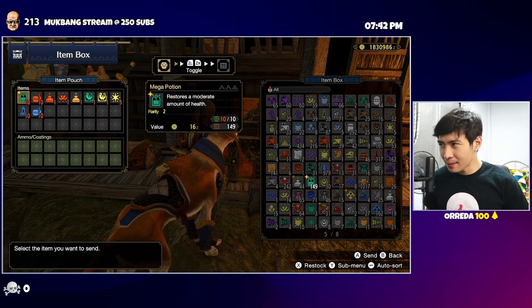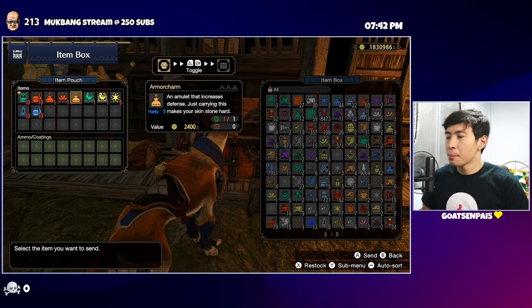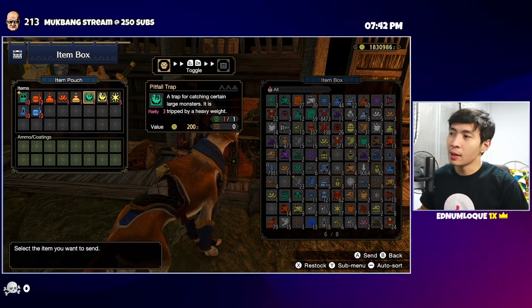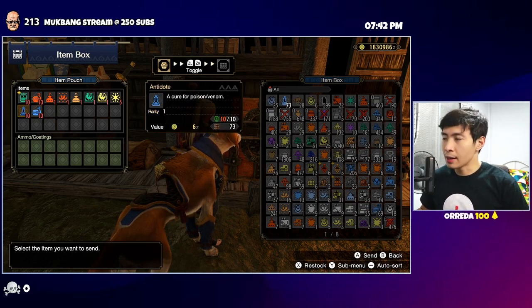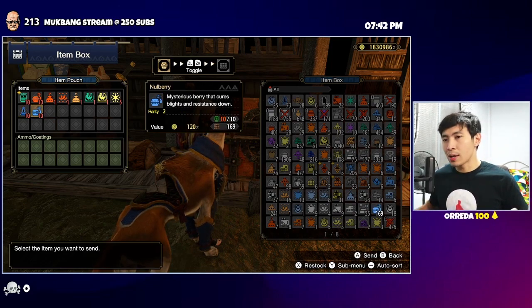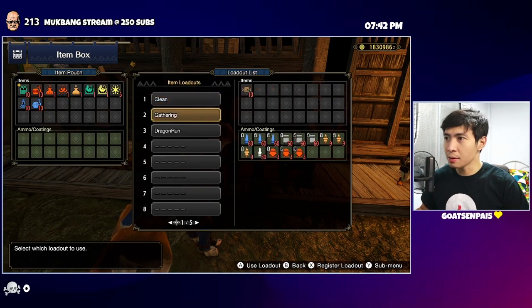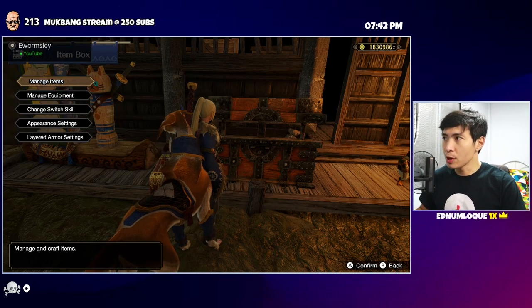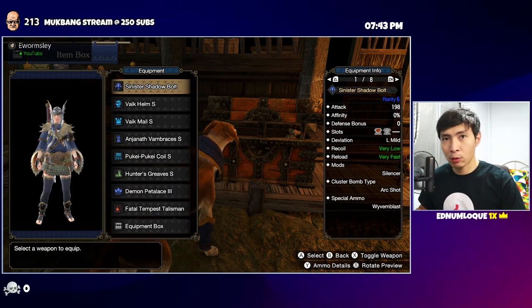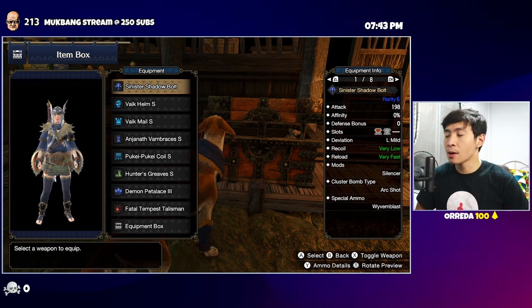Now let's discuss item loadouts. As a gunner, a clean loadout should include: Mega Potions, Might Seed, Power Charm, Power Talon, Armor Charm, Armor Talon, Pitfall Trap, Shock Trap, Flash Bomb, Nullberry, and Antidote. These things always stay first as a clean slate, and then you build on top depending on your gun.